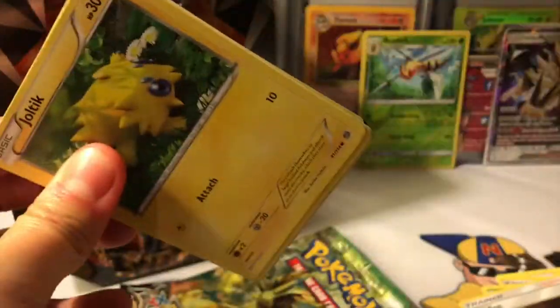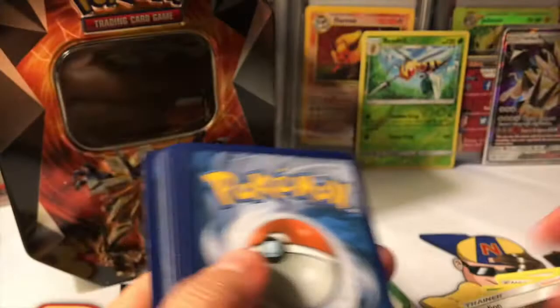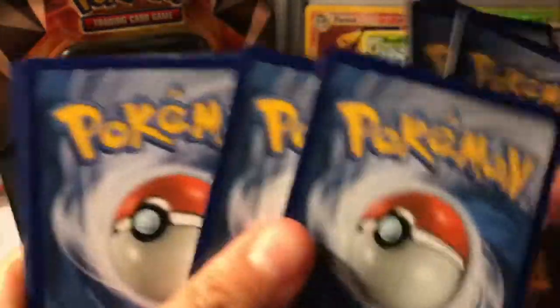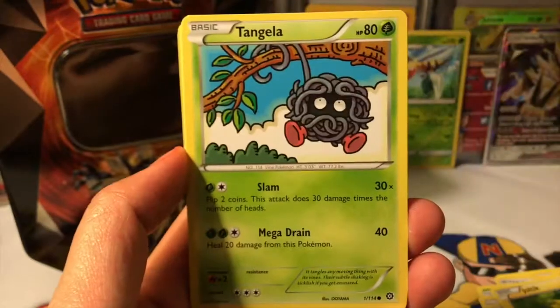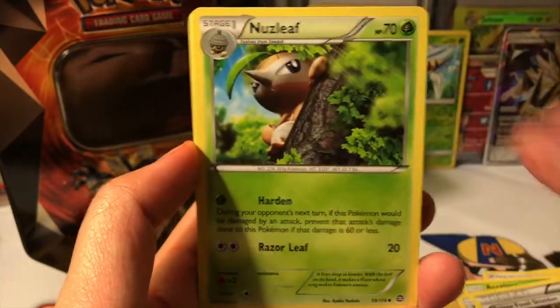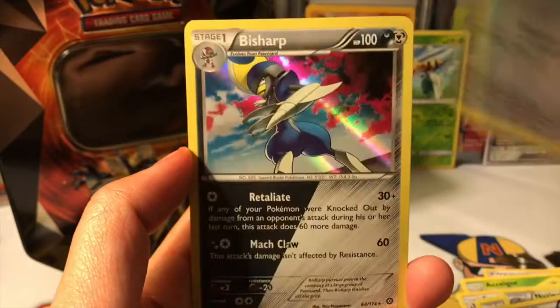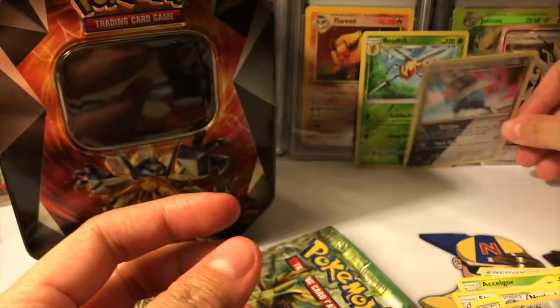I don't know about the pull rates for this set or these tins, but I think they're pretty average — like holos, maybe one ultra rare type of thing. The last tin we opened, if you haven't checked it out, I'd definitely recommend it. We got a Bisharp holo, which was pretty cool. It was mostly holos too, so check it out.